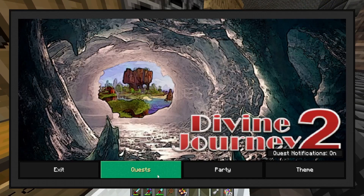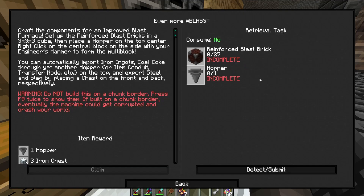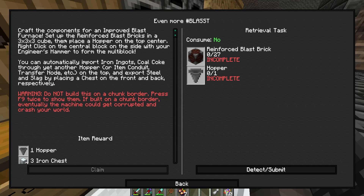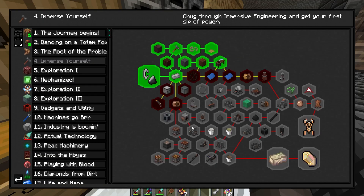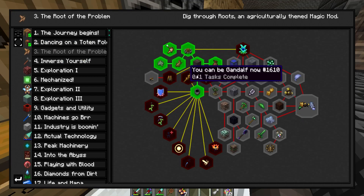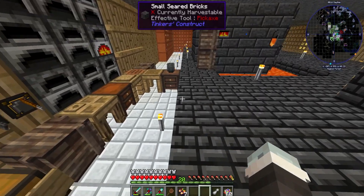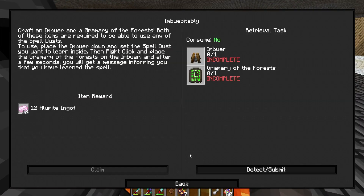Let's see what we have to do in our quest book. We have to make some blueprints, copper wire, and an improved blast furnace - we'll do that in a moment. Then in chapter 3 we can make our Dugonia, there are statues, a wand, and an imbuer. So we have a lot of stuff to do.